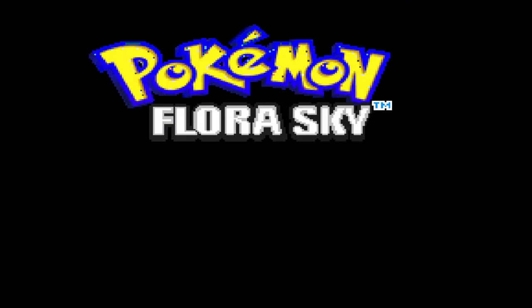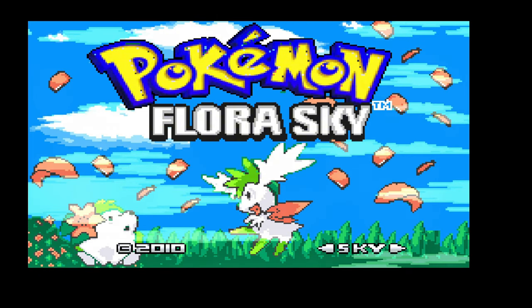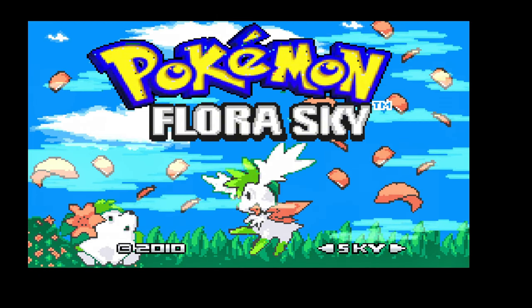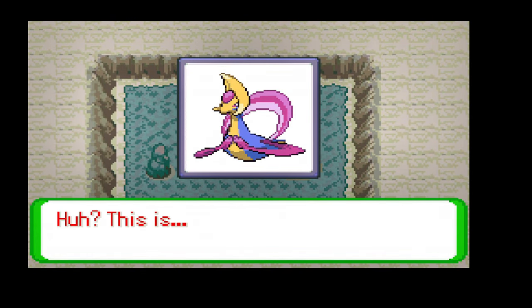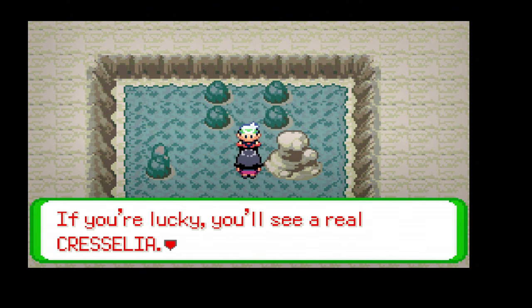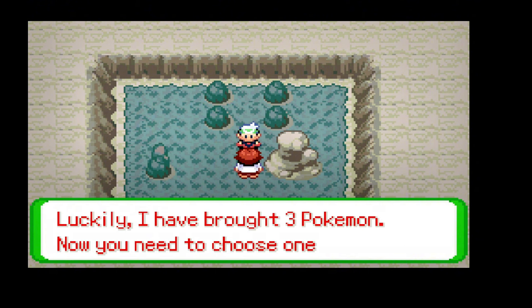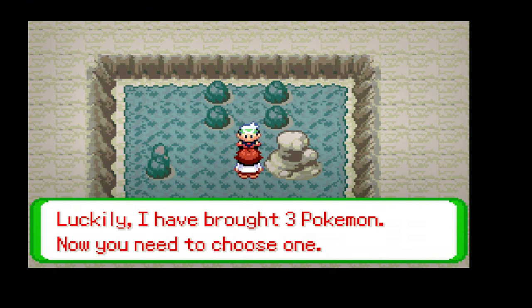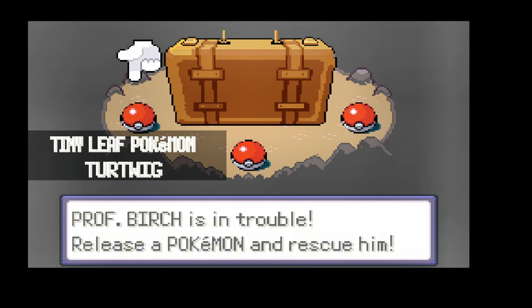At number three on our list, we have the enchanting world of Pokémon Flora Sky. If you're a fan of immersive storylines and unique gameplay, this ROM hack is a must-play. Flora Sky takes you on an unforgettable journey through a beautifully crafted region filled with lush landscapes and mysterious caves. The storyline is rich with twists as you uncover the secrets of the ancient Pokémon Shaymin. One standout feature is its intricate plot, which intertwines with legendary Pokémon.